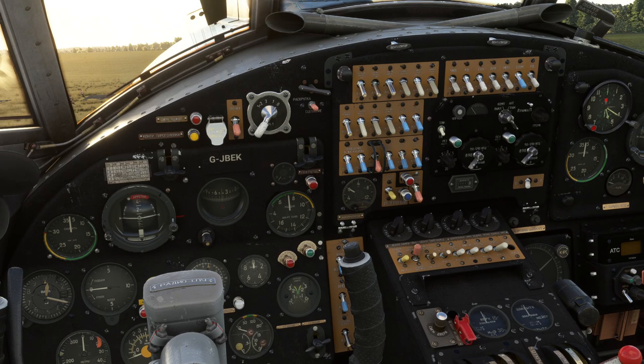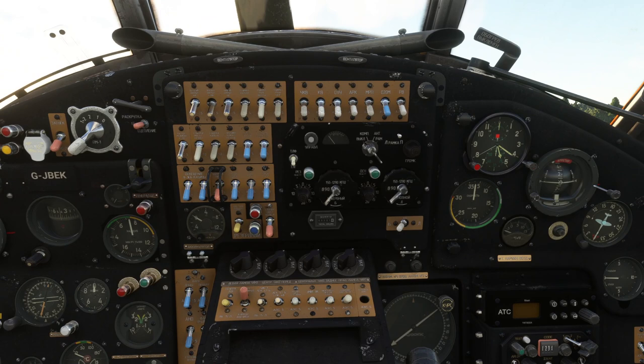First things first, let's get this aircraft started. I've written up a checklist of the functional steps needed to get the aircraft up and running, and I've made that available — I'll put a link in the video notes. I've refined it slightly from my first look at the aircraft. We're going to use keyboard shortcuts to move around the aircraft. We start by pressing Ctrl+2, which lines us up on the switches, and we push the master power switch forwards — you can see the light comes on to show we have battery power.